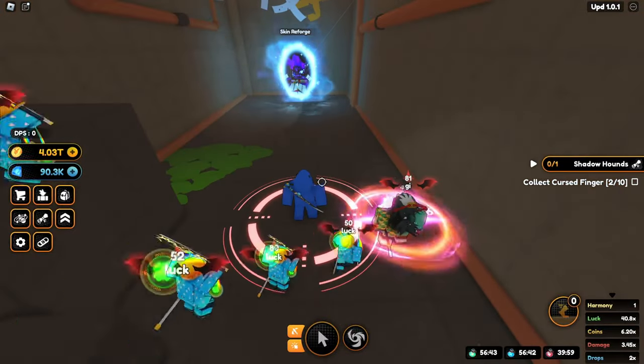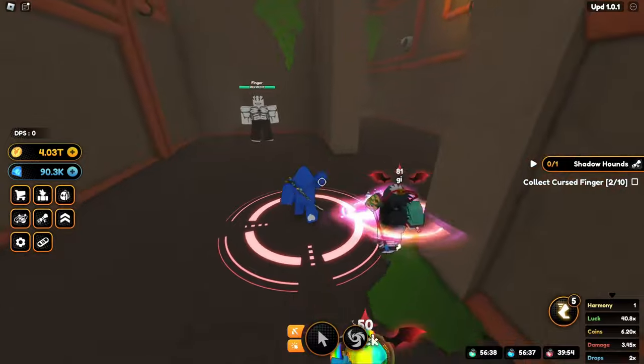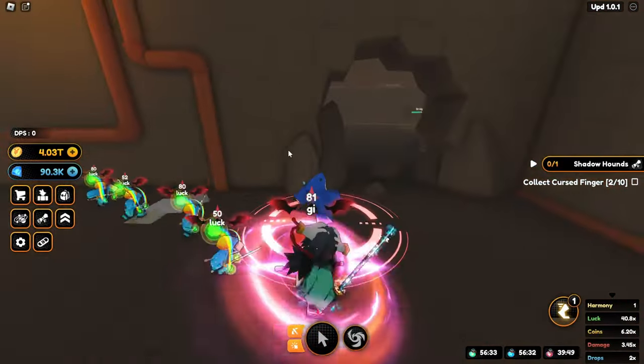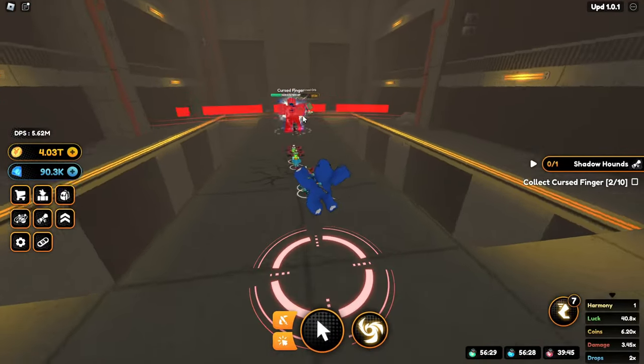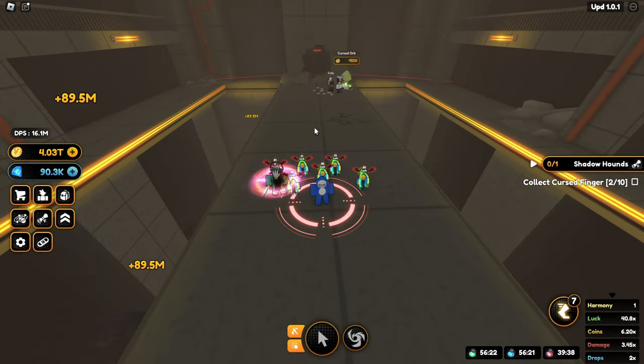You can unlock it through here for like 200-350 million, where you can buy the skin reforger. Over here you need a bit of DPS. The fingers drop from the boss over here — you need like a million DPS to get through. There's a boss all the way at the end called Curse Finger, and it has about 300 million HP. This is how you're going to get curse fingers — you just kill it and get drops.